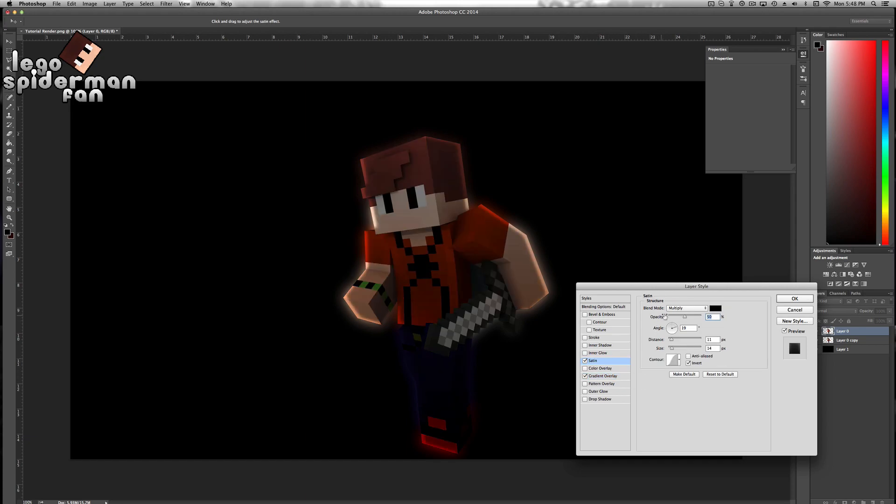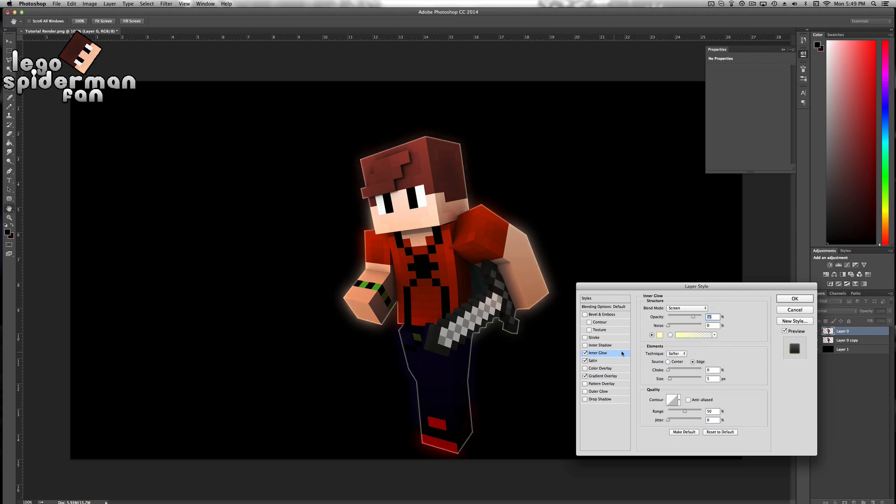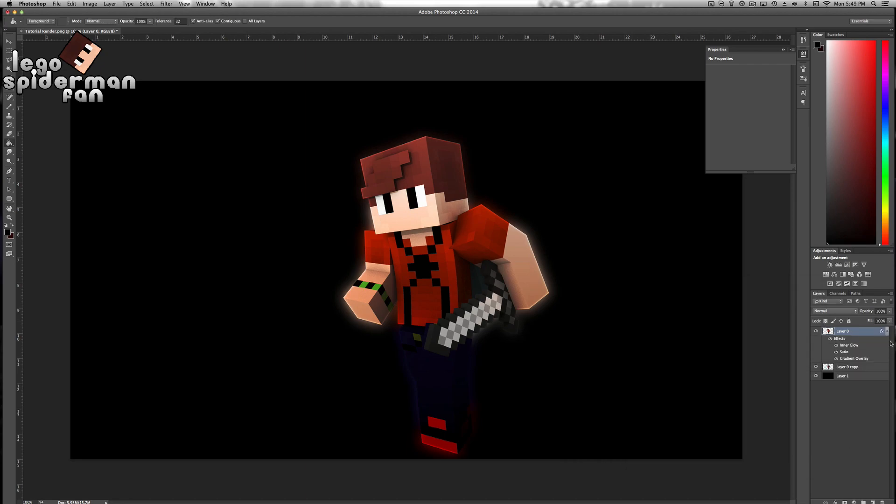Now we're going to go to satin and click on overlay. Now we can change the opacity once again to something you guys may like. Now we're going to go to inner glow. I'm going to change this glow to white or a whitish color — it's really hard to tell when it's close to white. Take that size and put it to wherever you want, then you can use the choke. This kind of makes it have a cartoony line effect. You can mess around with the opacity and put it down a little bit lower.